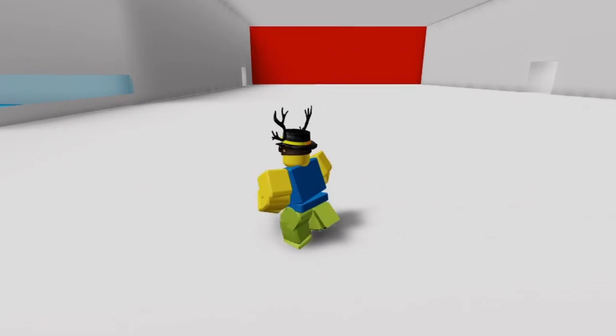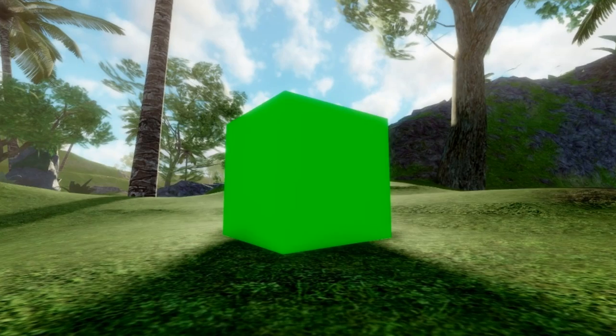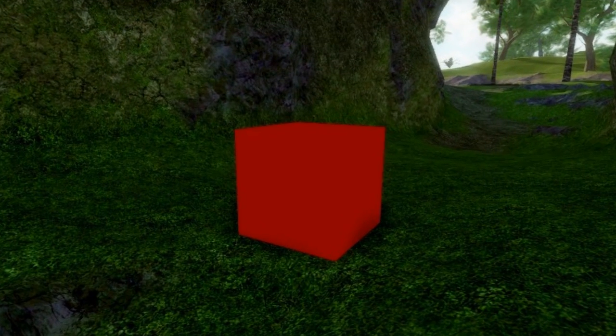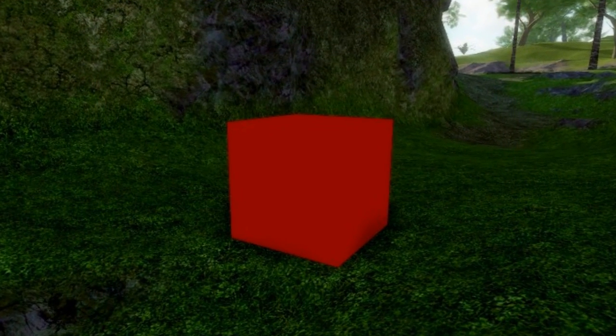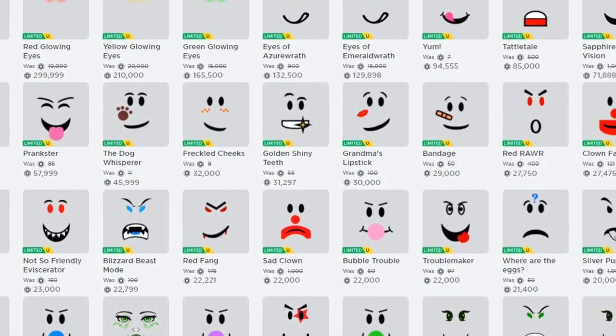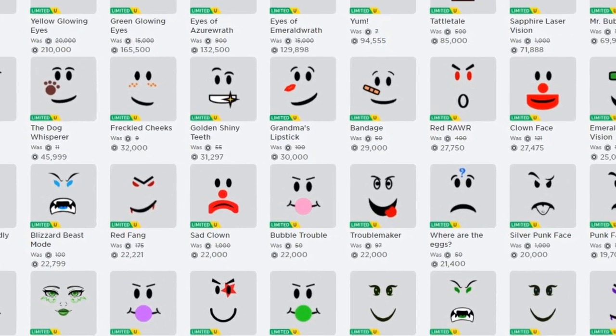That's fine. I'm also going to add faces to the wall like the original game. Right now when it's a happy wall it's green, and when it's angry it's red. And that's pretty boring. I want to make sure when you die, you die to a beast mode. This is like the best part, because I was just looking through the catalog and finding cool faces. No scripting, no building, nothing needed.